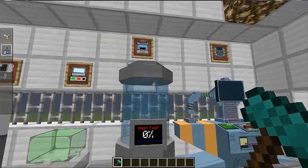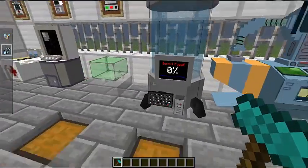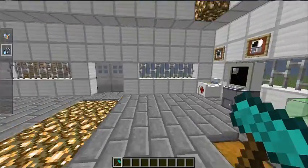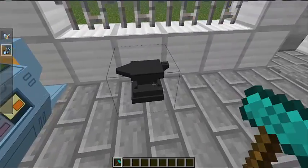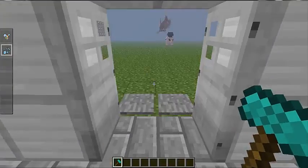Next we have the fossil machine — this is the thing that makes fossils come to life. Then we've got the trading machine, but I don't think you can make it, I think you can only spawn it in. And here we've got a Pokemon anvil, which is completely different to the normal anvil. I'll come back to these in a minute — I'm just going to go outside and show you how to make them.